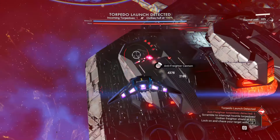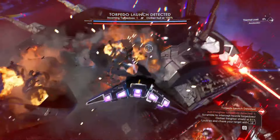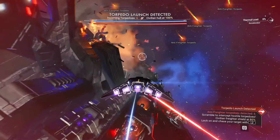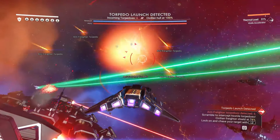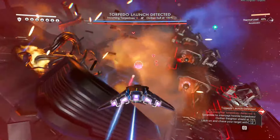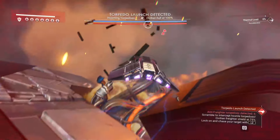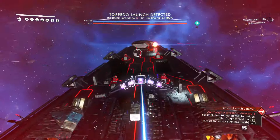So we take out the engines first, and then take out these Anti-Freighter Cannons. I figure if we take those out first, it can't leave and it'll be crippled. We might have to take out all the little other missile launchers on the sides too. Normally after I destroy these cannons, I would then go do the trench run to drop the shields. But we'll see what happens after we take down these cannons.